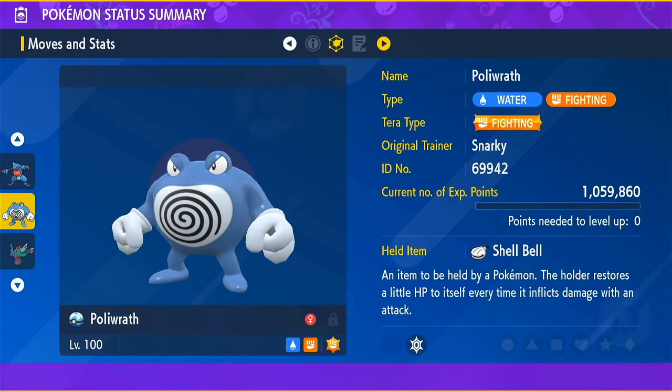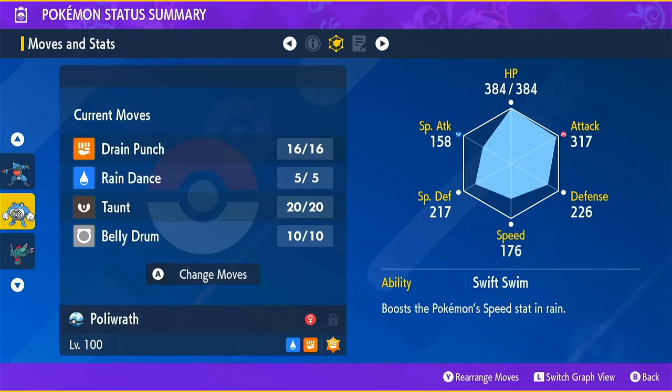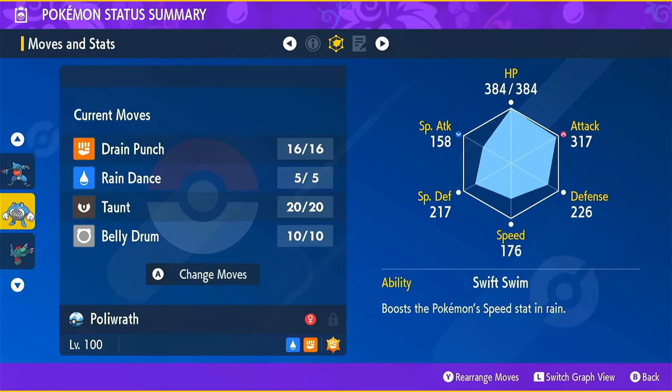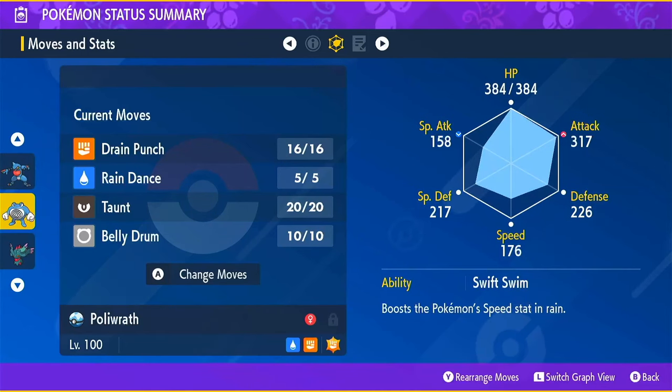Make sure it's at level 100. For the ability, I chose Swift Swim. Poliwrath gets Water Absorb, Damp, and Swift Swim. Of the three, Swift Swim seems to be the best — that means your speed increases in the rain. We are naturally faster than Incineroar, so we move first anyway, so we don't really need Swift Swim. But Water Absorb doesn't help because Incineroar isn't hitting us with water attacks, and Damp doesn't help because Incineroar isn't exploding or doing those types of moves.